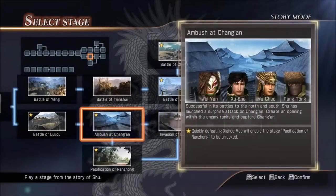Hello, this is Huey Chewy with The Authentic Gamer, back once again with Dynasty Warriors 8 Extreme Legends to show you how to get the star in the mission Ambush at Chang'an, which is part of the alternative storyline for the Shu forces.